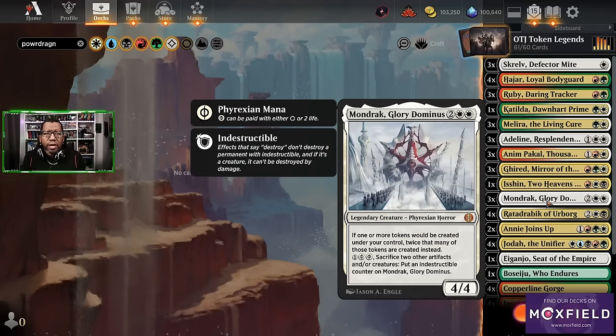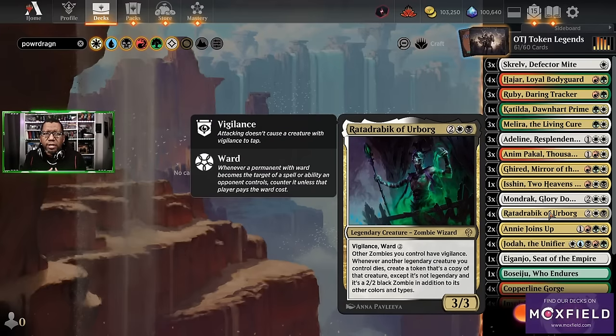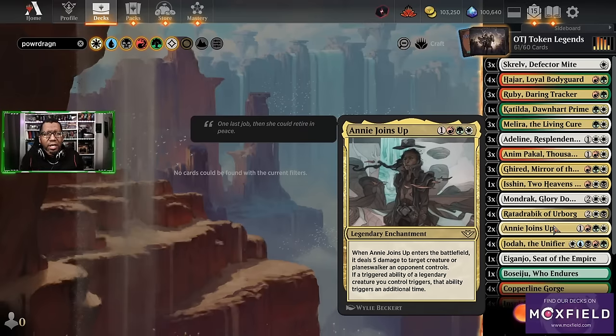We also have Mondrak, so if we would make a token, we make more than one token — nothing wrong with that. And then we also have Radadrabic, who lets your legends die and turn them into zombie tokens, and then we could copy those because of Geared-it. The zombie tokens are non-legendary, so this is going to get silly real quick.